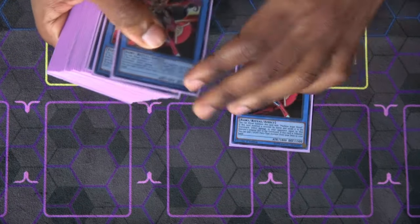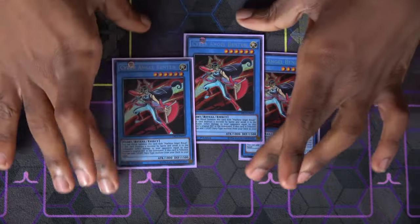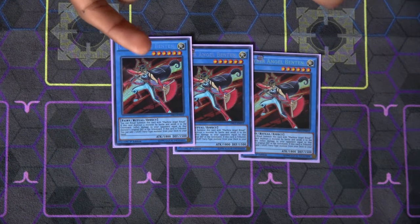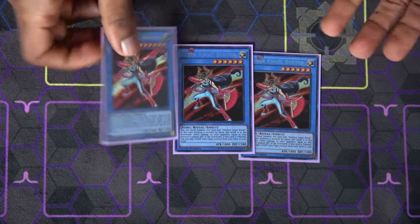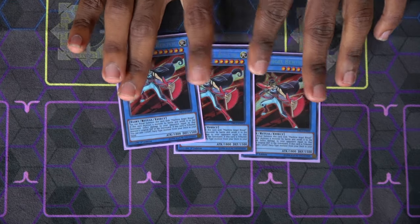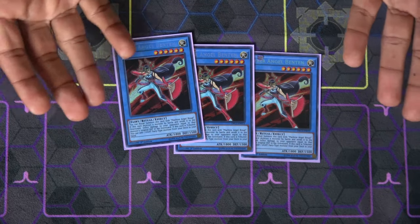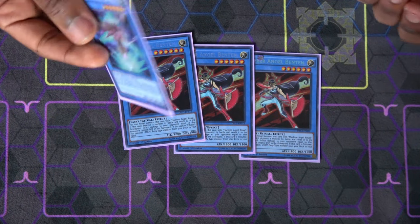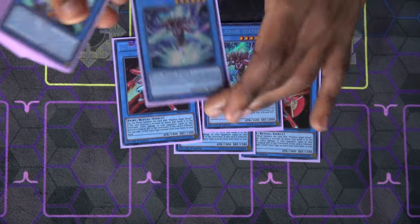The Cyber Angels are an interesting type of deck. Ritual monsters aren't great, but Cyber Angels' take on improving them is that when they're tributed they get other effects — similar to how Nekroz were hand traps. Cyber Angels circumvent that weakness so if you have to tribute one for another, you'll recoup your losses. The highlight of the deck is Cyber Angel Benton, which when she's tributed searches you any light fairy monster from your deck — that can be another Benton, any other Cyber Angel, or any other light fairy. You'll usually want to be tributing her rather than summoning her.